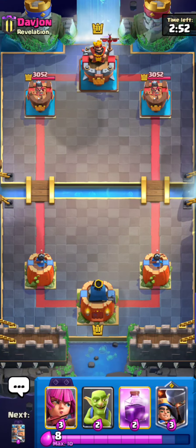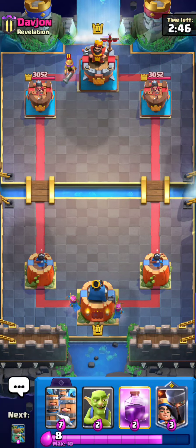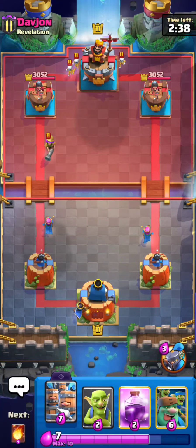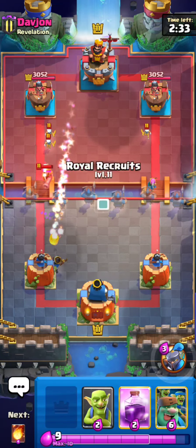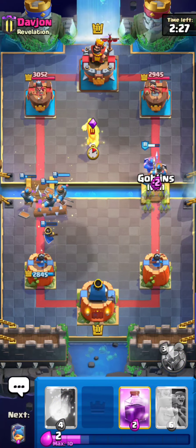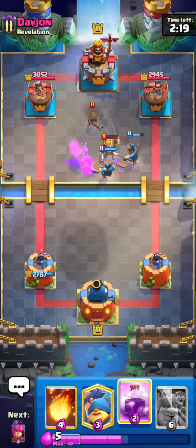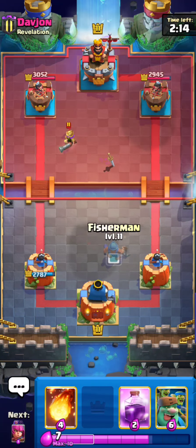Here's the next match. I'm going to go for some Archers in the back. He's going for a Musketeer. I think right here I want to go for a Little Prince in the back as well, and then play Recruits at the bridge when that Musketeer pushes a little bit more forward. It's more of a risky play if you play something when the Musketeer is further back, because they have a better chance of protecting it. He's going for another Musketeer and a Fire Spirit. I think I can just wait a little bit and then go for a Fisherman.